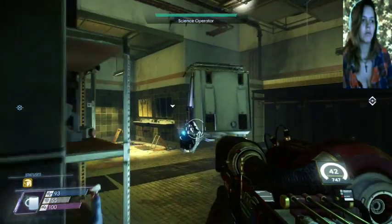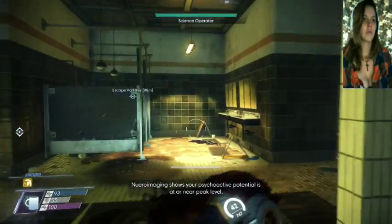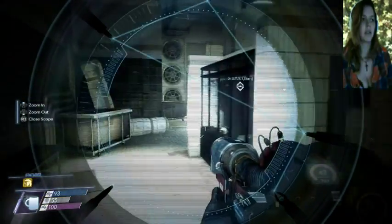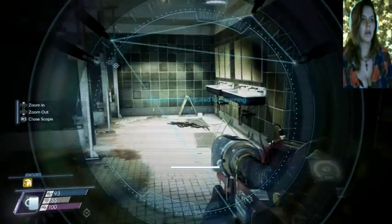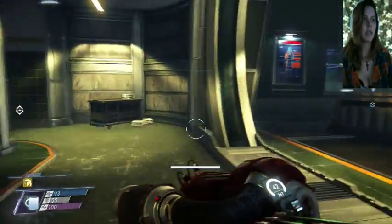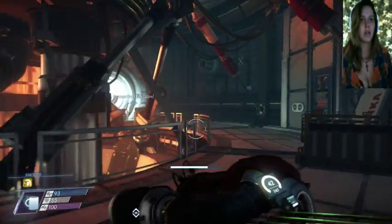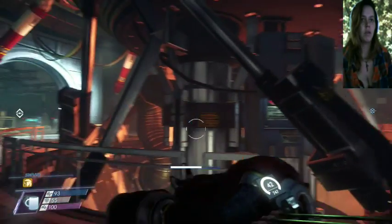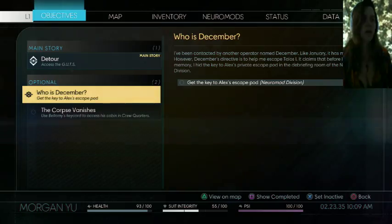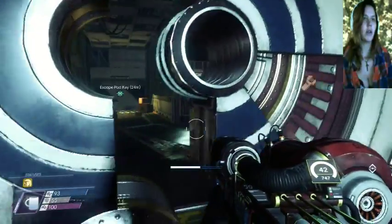So while I was running around, this is the helmet that makes it so that you can get Typhon abilities. It scans each Typhon, and right now it also shows me whenever there's a Mimic being a Mimic. While I was running around, I got a quest from December, which was to get to the Escape Pod, which I haven't done, so I'm kind of curious what happens if I do that, so I'm gonna go back and do that.